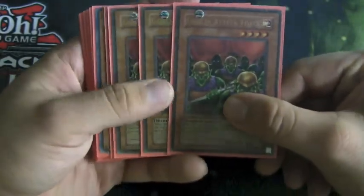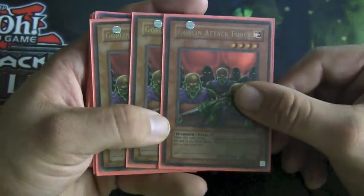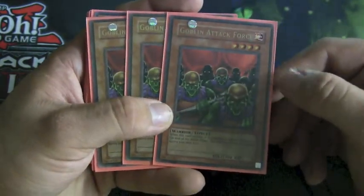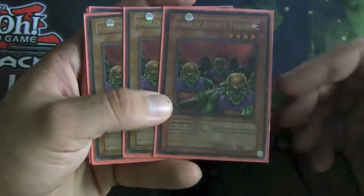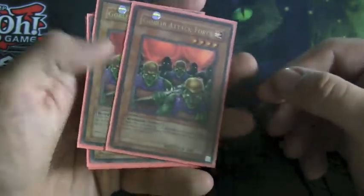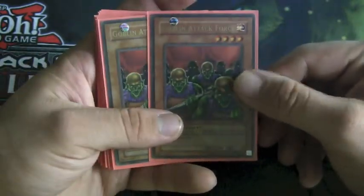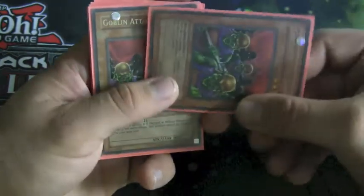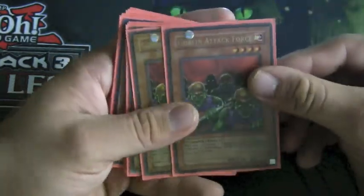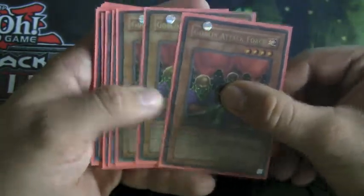Good morning YouTube, and today I'll be profiling my Force of Goblins deck profile. This is definitely not something you'll see in the meta nowadays, but it's quite fun. I had this a long time ago and decided to rebuild it and showcase it to you guys. Most of the Goblins I play are based off of having high attack, and then they are forced to defense position after they attack, which is a downside that we try and counteract.